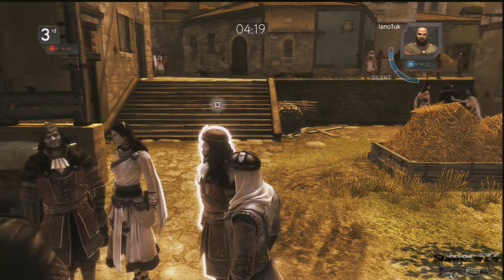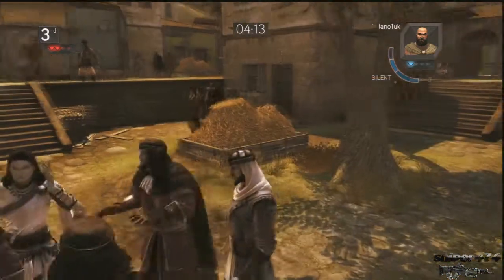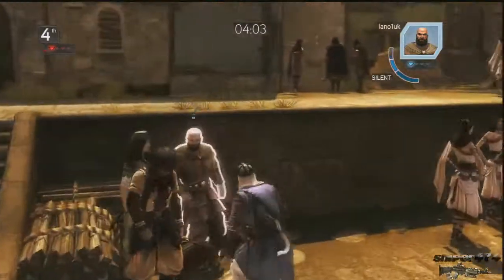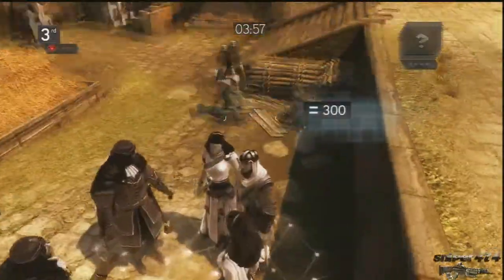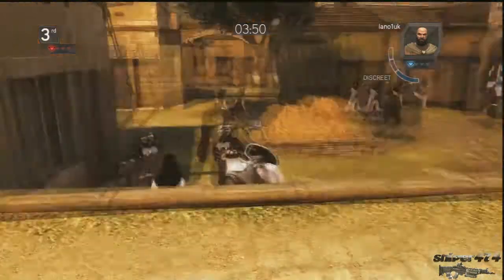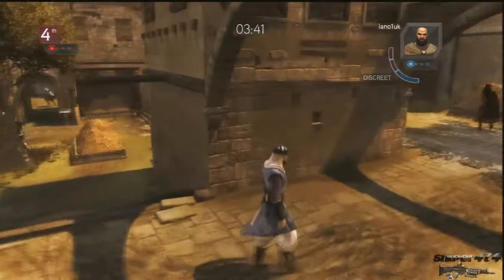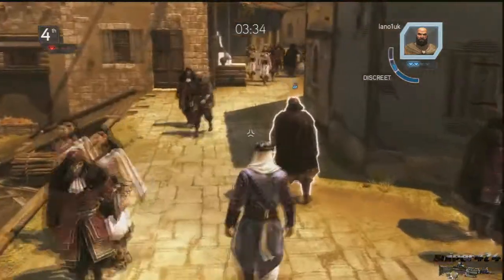They've added a few new features. For example, in the top right-hand side you can see your target — the way you locate them and whether your target can see you or not. My target is right there on the right, the bald guy; he can see me. The meter on the far right is called the incognito meter or something — the blue one fills up, and the more it fills up, the less points you get for the kill. When you approach your target there's special music and whispers that come up, everything goes a bit quiet and dim. The same thing happens when your enemy approaches you — those little tweaks make the game really perfect.